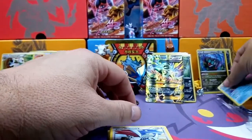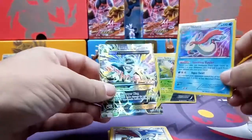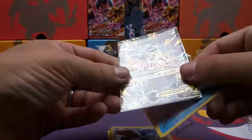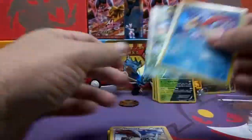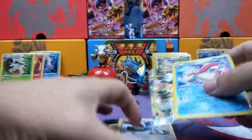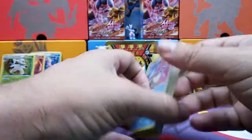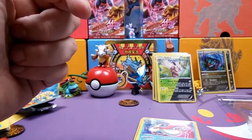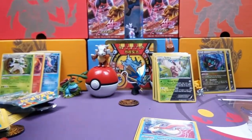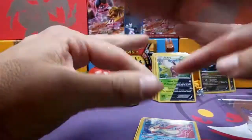Our two hits out of six packs: we had this Milotic holo — awesome — and Mega Tyranitar EX full art — super awesome. And all the promos and holos that you saw. So that's it for this opening. Thanks for watching, we hope you enjoyed it. Hit that like button if you did, please subscribe if you haven't, leave a comment down below, and we will see you in a couple days. Bye!